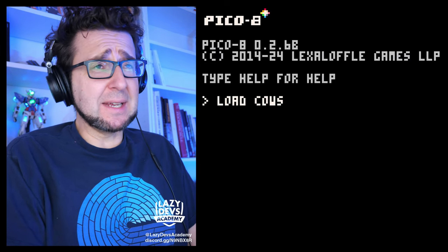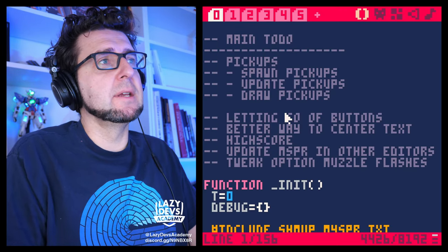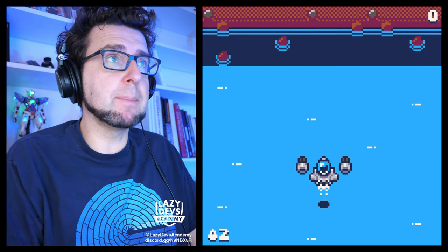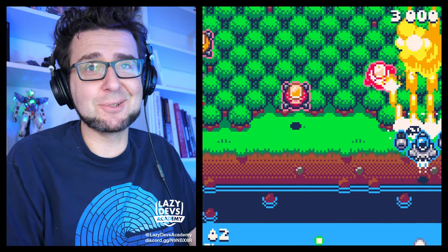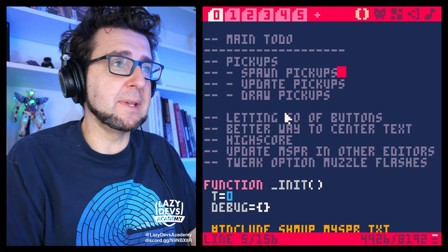This is episode 87 and we are working on the pickups. Last time around we added basic pickups — you can see them coming out of enemies when I shoot them down. It is good. We cannot pick them up currently, so they are not doing their job.